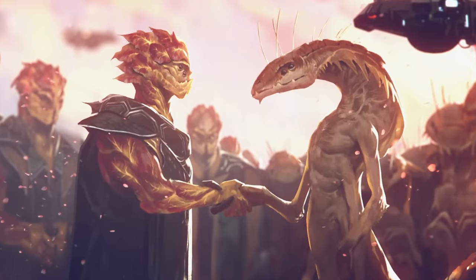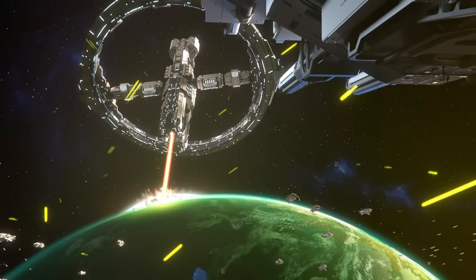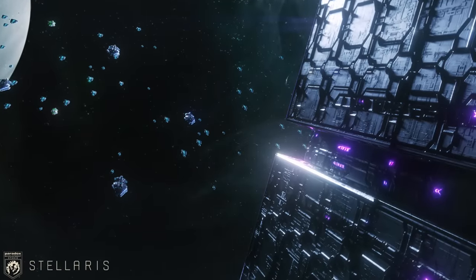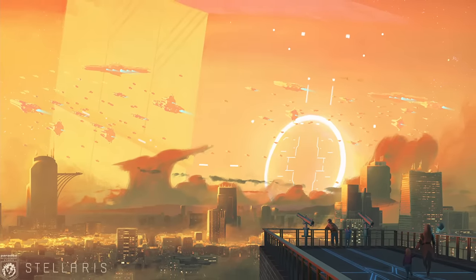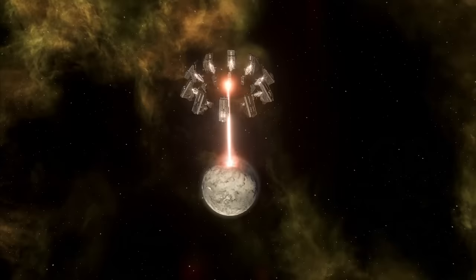After meeting a galaxy teeming with life, you have decided the only sensible route forwards is to become the Crysis and destroy the galaxy. It's a bold strategy. By becoming the Crysis, you unlock three new ship types — the Menacing ships. In this video, I'm going to look at the design of those ships and talk about what I think is the best and why.